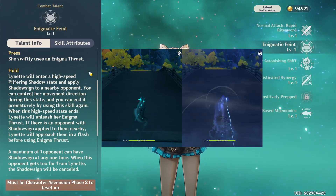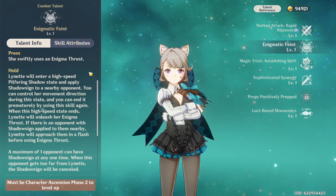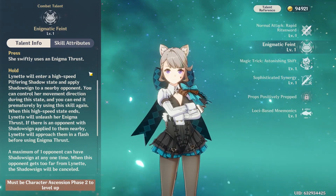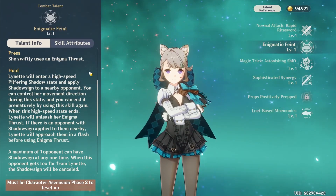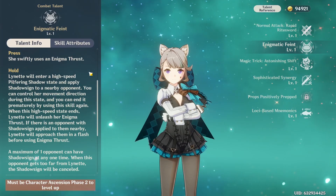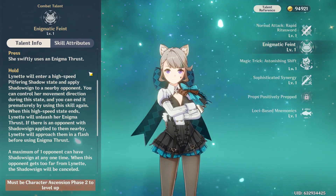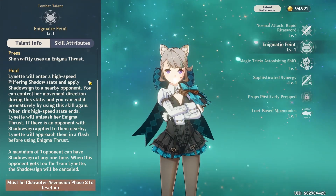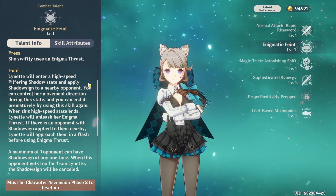The hold state is very similar to how Yelan goes into her hold skill state. Lynette also applies a Shadow Sign to a nearby opponent. If you go too far away from the person you put Shadow Sign on, it will be cancelled. This basically allows her to do more damage when you attack opponents that have Shadow Sign applied to them.